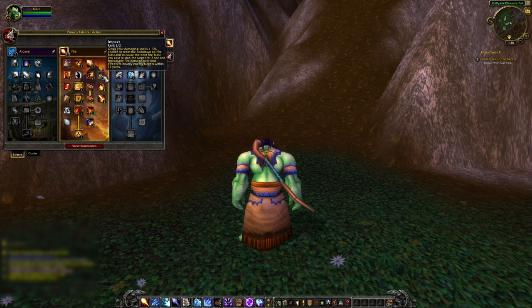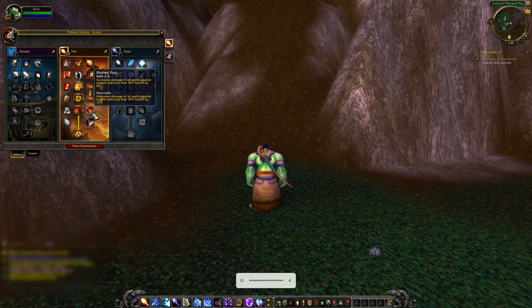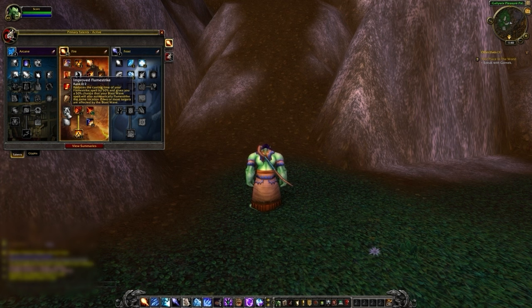Impact can be extremely useful for landing kills or denying kill attempts. There is one minor variation in the talents: you can drop the two points in Molten Fury, which effectively serves as a passive execute, for two points in Improved Flamestrike. This reduces the cast time of Flamestrike by 100% with two points and makes it so Blast Wave will cast Flamestrike if two or more targets are hit. This can be good when fighting stacked targets.